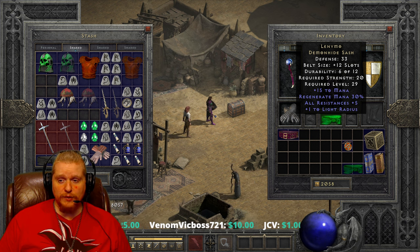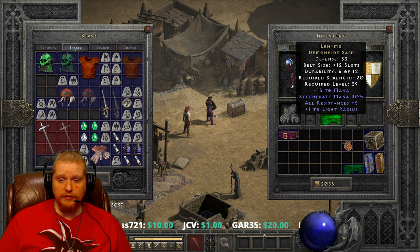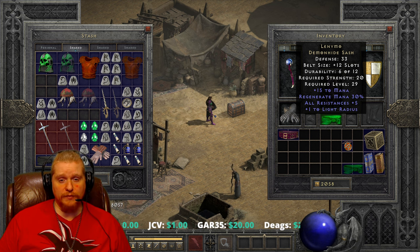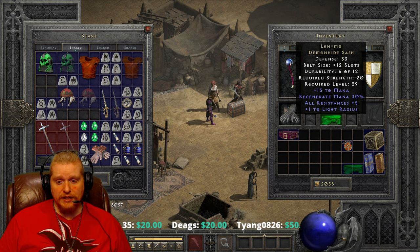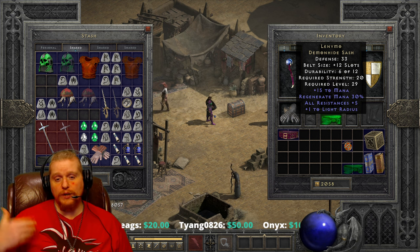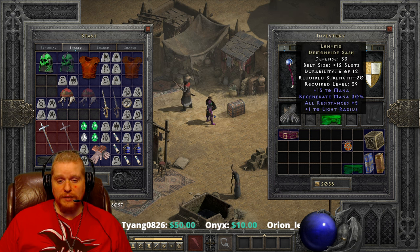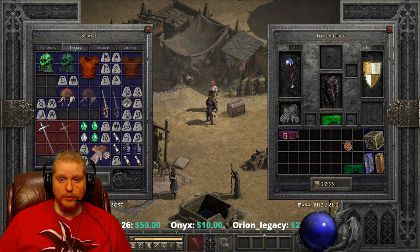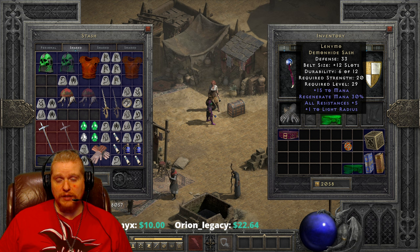At 350% regeneration: with only 35 mana you'd only get 1.3 per second, which is awful. But if you had 200 mana you'd get 7.4 per second, and at 400 mana you'd get 14.9 per second. As your maximum mana increases, the regeneration increases as well. So something like 30% may not seem like much, but when you have a larger mana pool, the larger the pool is, the more that regeneration is going to assist you in keeping your mana up. This is something a lot of people don't realize.